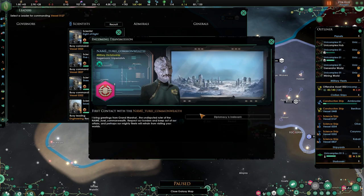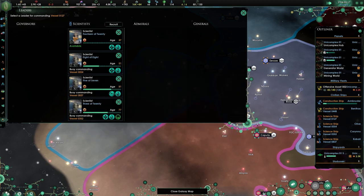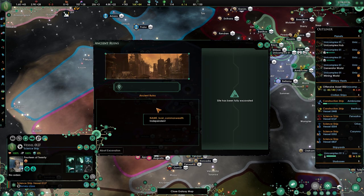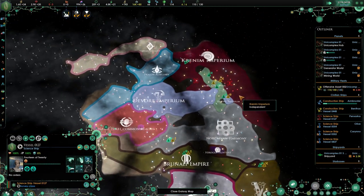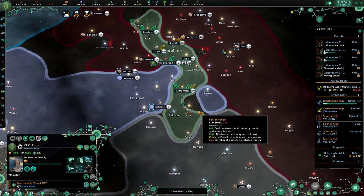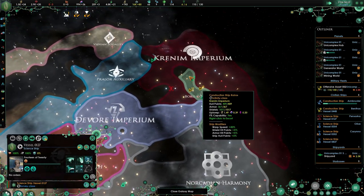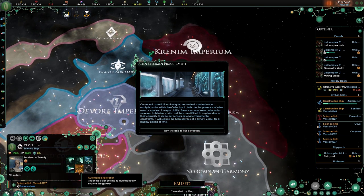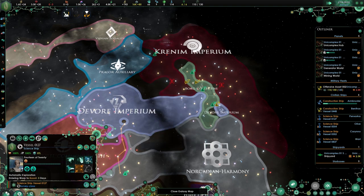New archaeological site. Diplomacy is irrelevant. Let's get the anomaly speed as well. I can't do anything with it, which is something else. We might need to work on the Krynim Imperium — they eventually are going to be so annoying. Temporal anomaly — let's click this one away.